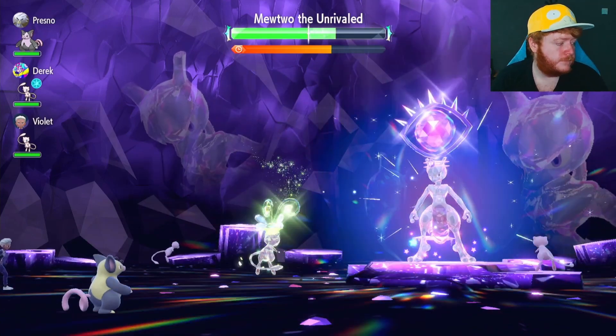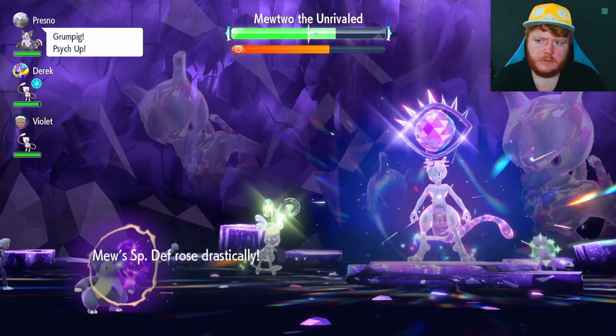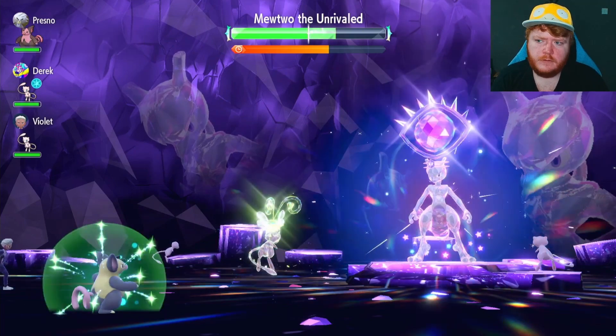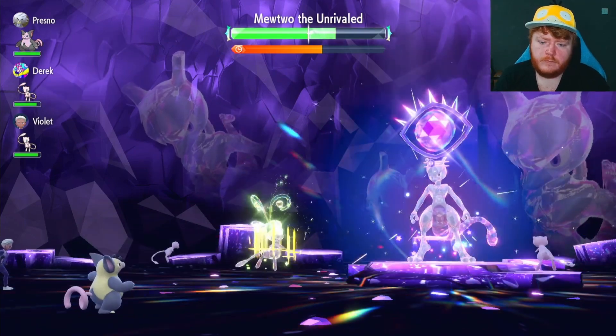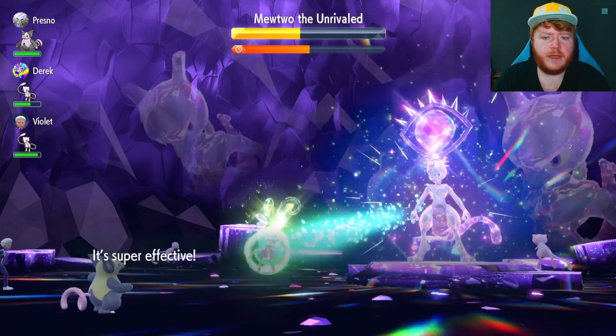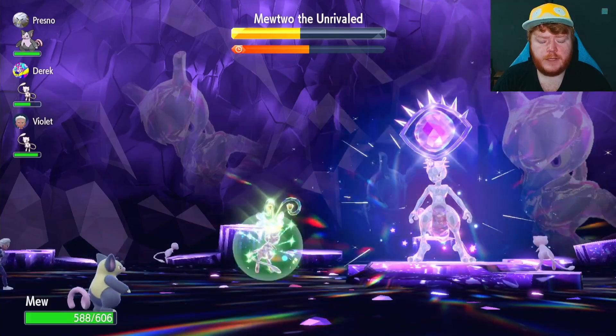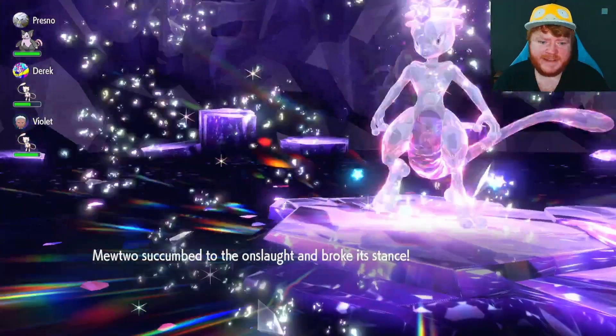After that hit, Mewtwo nullified our boosts, so we use Iron Defense again and then Amnesia again to buff our defenses, and Grumpig uses Psych Up to copy them. Now we're going to use Swords Dance again to go to plus 6 attack and get back to attacking. We do manage to finally get rid of that painful shield, and now it looks like it's going to be a very smooth raid from here on out. The shield breaks — amazing.